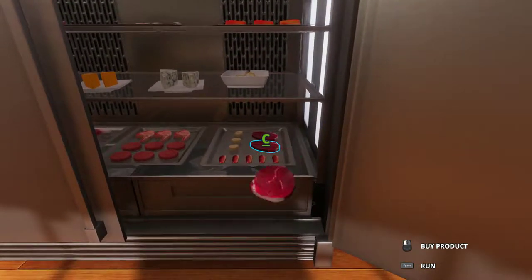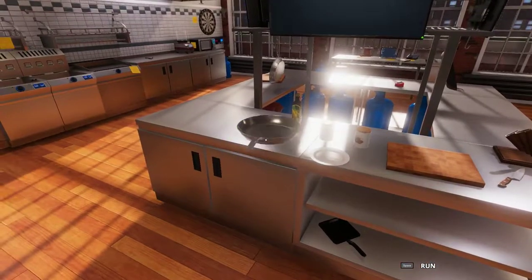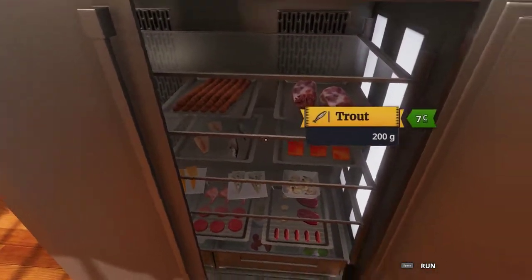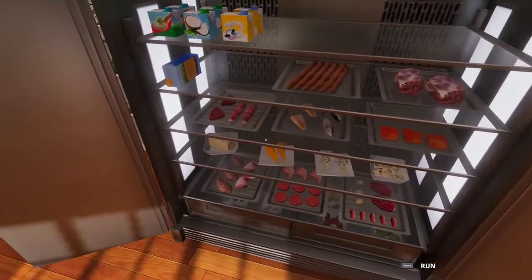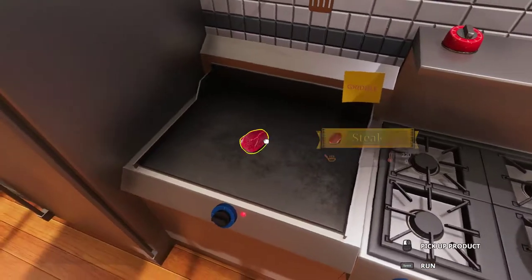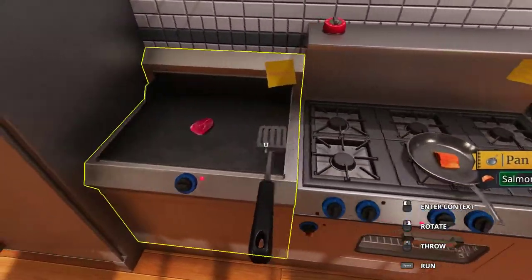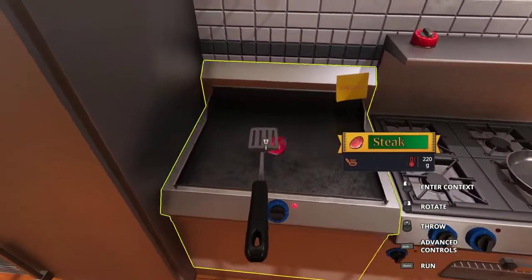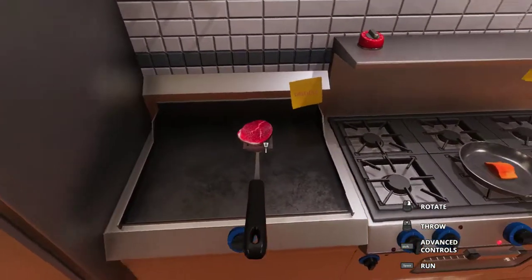I'm going to teach you how to flip something on the grill or pan. When using the spatula, you want to actually click the protein specifically — not the whole pan, but the protein — and that'll flip it right on there. Now you have full control of it. But there's one more step: you need to highlight the whole grill and hit left click again. Now you have what's called a rotate mode.